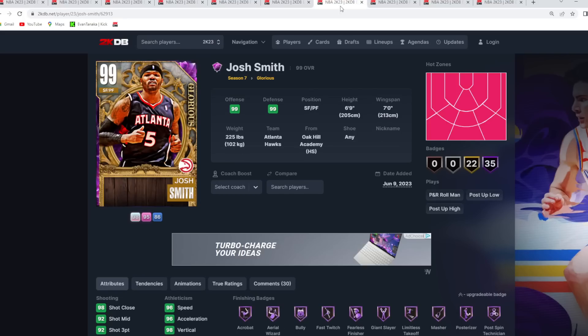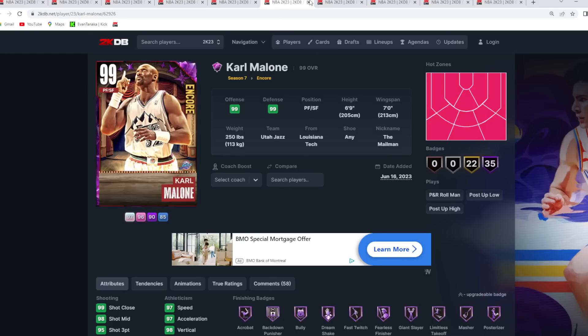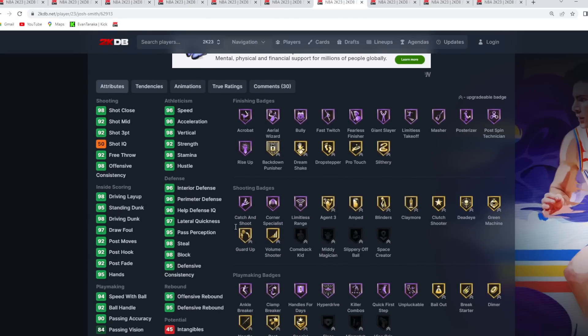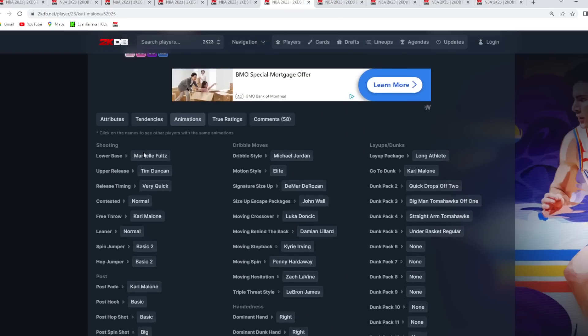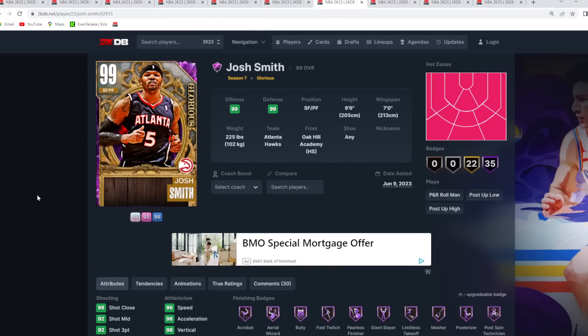Very similar to Carmelo is Josh Smith — also under 10k. They're very similar at the small forward position: same kind of player model, same height, same wingspan, and the same really good all-around stats. They both have the Tim Duncan upper on their jump shot — Josh Smith has the De'Aaron Fox base while Carmelo has the Folds base. Their dribble moves are very similar as well, so Josh Smith and Carmelo are both must-have budget small forwards currently in the game.